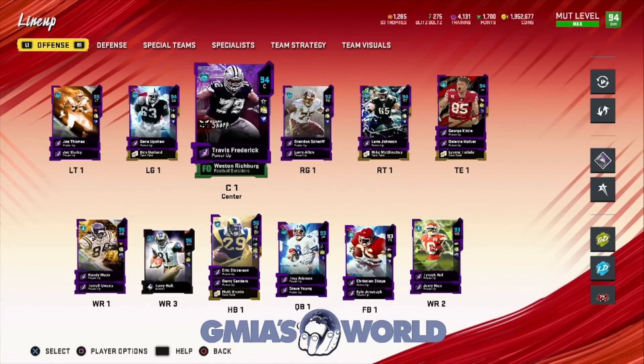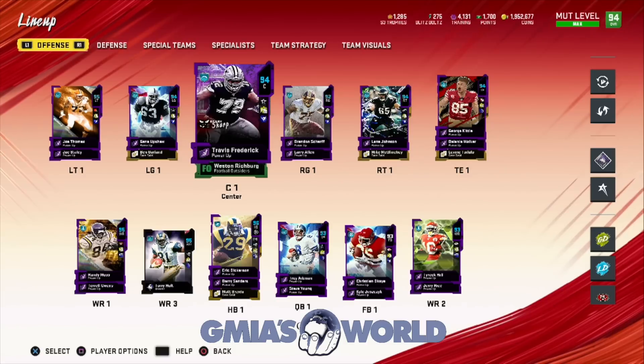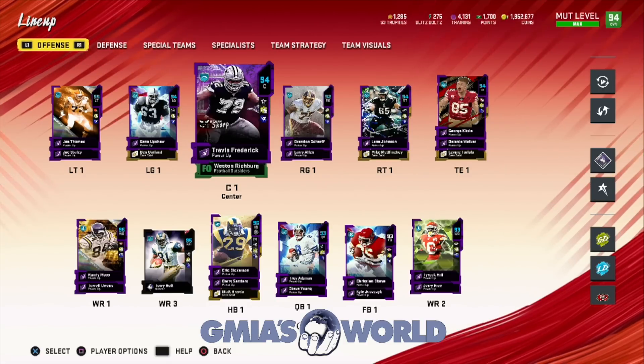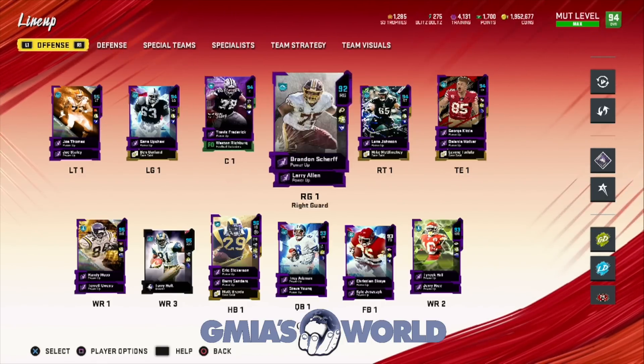What's going on everybody? Welcome back to G Myles World. Today we're going to be talking about creating any theme team in about 20 minutes. When I did the 49ers theme team, it took me about 20-25 minutes to do it, and the only reason it took me the additional time was because the 49ers have so many different options.